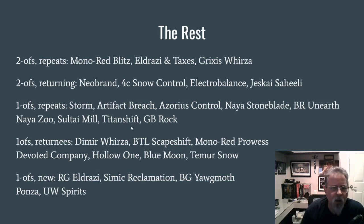Two-ofs that came back were Mono Red Blitz, Eldrazi and Taxes, and Grixis Urza. Two-ofs we didn't see last week but had seen in the past were Neobrand — which I believe also won the MTGO PTQ over the weekend — Four Color Snow Control, Electro Balance, and Jeskai Saheeli. That is the traditional Jeskai Saheeli deck that popped up right after Felidar Guardian was printed. Repeats that were one-ofs were Storm, Artifact Breach, Blue-Eye Control, Naya Stoneblade, the Black-Red Unearth deck, Naya Zoo, Sultai Mill, Titan Shift, and The Rock. Decks that hadn't appeared last week but came back were Dimir Urza, Bring to Light Scapeshift, Mono Red Prowess, Devoted Company — this one had Heliod in it — Hollow One, Blue Moon, and Temur Snow.